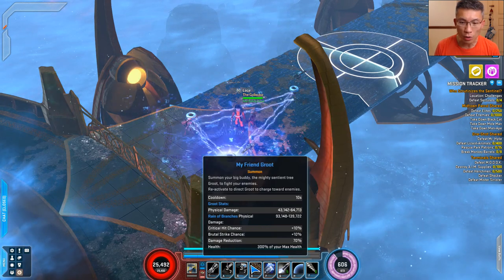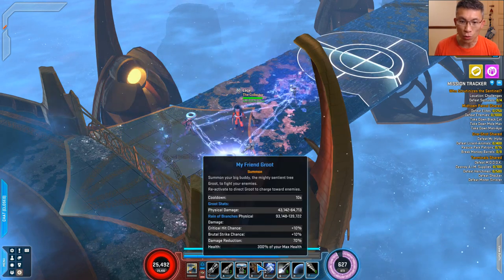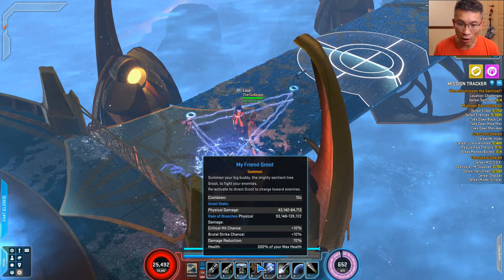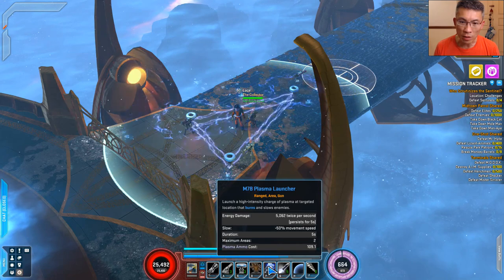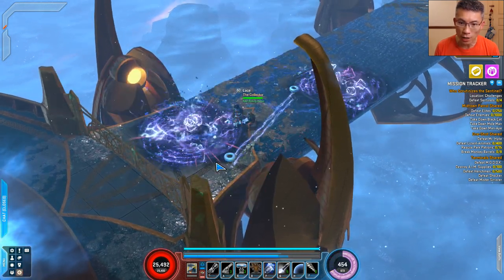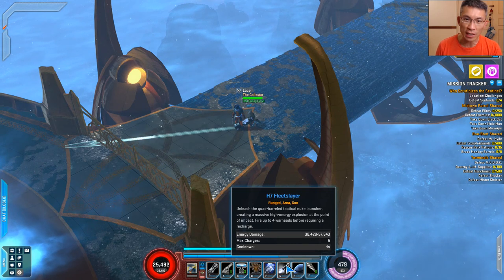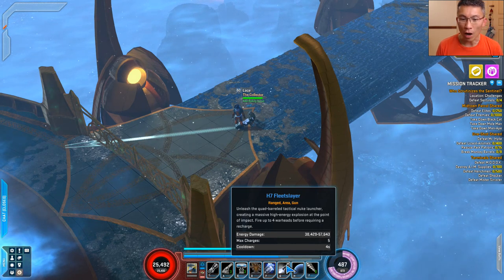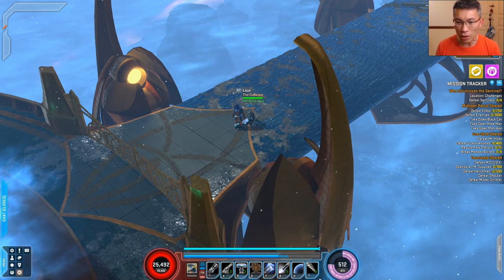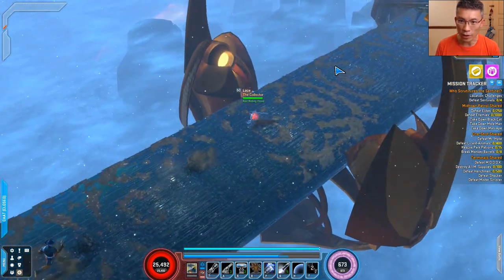As for Groot, he is a cooldown power — every 10 seconds you call him up again. Rain of Branches is one of the really huge cut damages; you can see the damage range is pretty big. I'll be using the M78 Plasma Launcher as well — it's a damage over time and I can maintain up to two areas. As a finisher I'll use the H7 Fleet Slayer for burst. Whenever I get hit and the shield is depleted, I'll stealth out using the drill, and after that reapply the shield. That's how I roll with Rocket Raccoon.